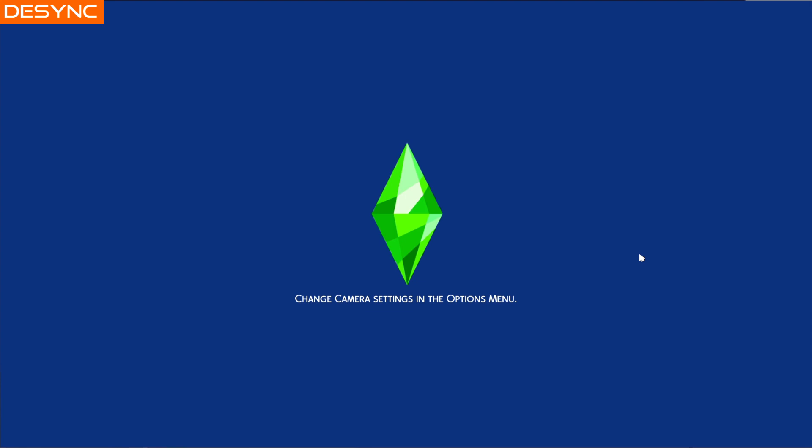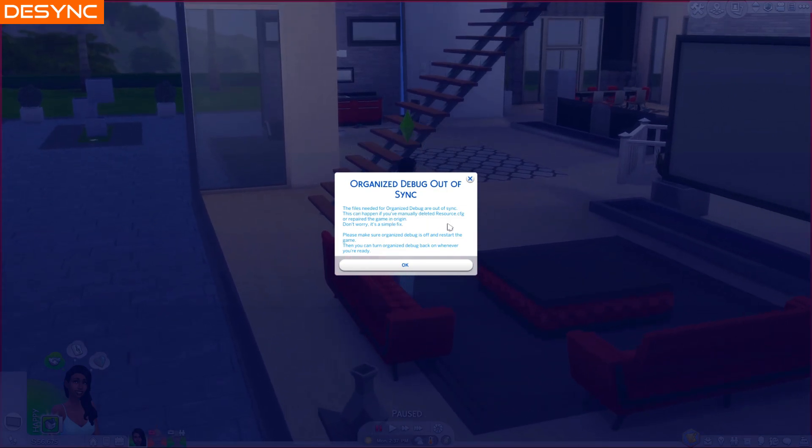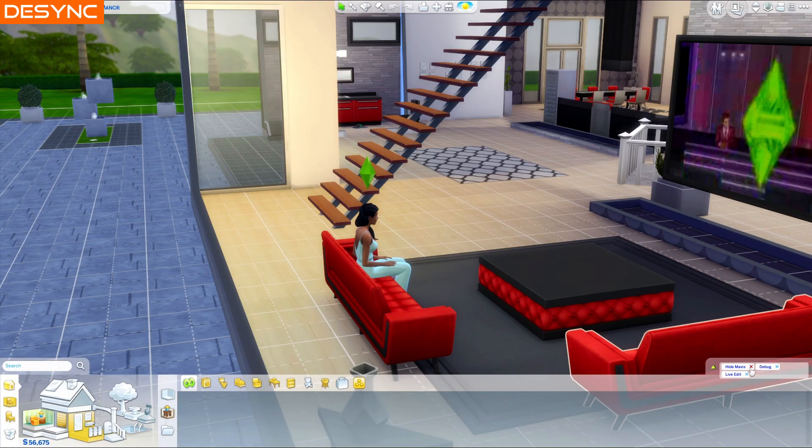Sometimes Organize Debug can become out of sync — usually if the game or mod was just updated, you repaired the game, or you deleted resource.cfg in your mods folder. If this happens you'll get a desync message. All you'll need to do is leave Organize Debug off, restart your game once, and then you can turn Organize Debug back on.